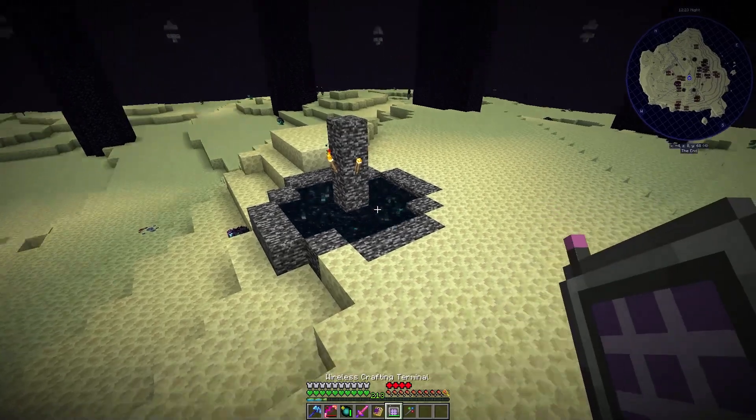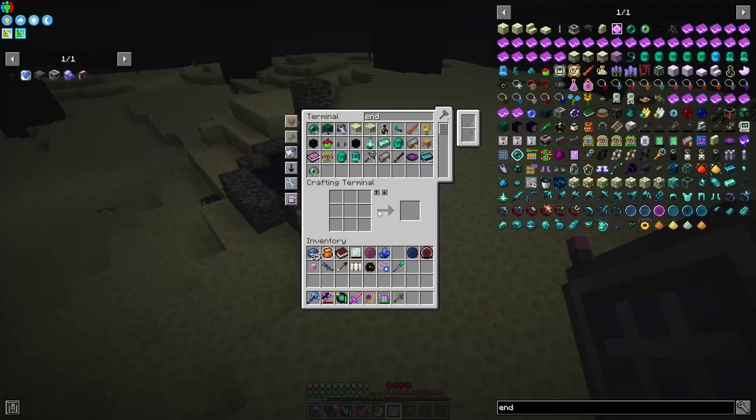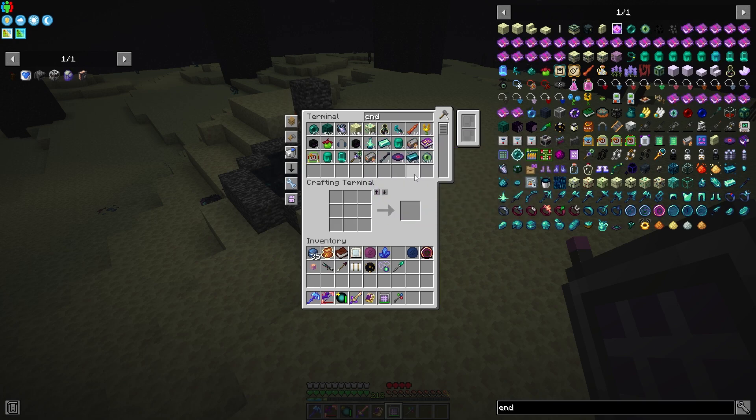I just killed all the Ender Dragons that I needed to kill, and I have 213 levels of experience. That includes all of the Experience Pearls that dropped from the Ender Dragon. The Ender Dragon didn't drop Experience Pearls as often as I thought it would, but it's fine. I'm not gonna worry about it. Oh, it's an Enderman head — I was wondering why that didn't show up properly.